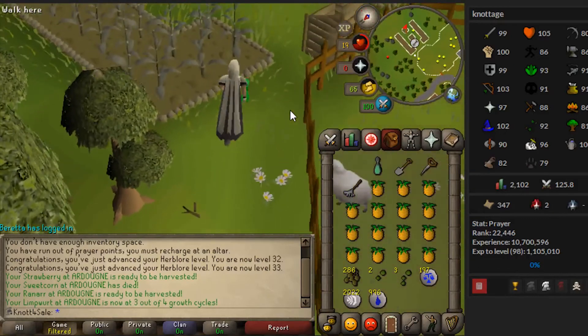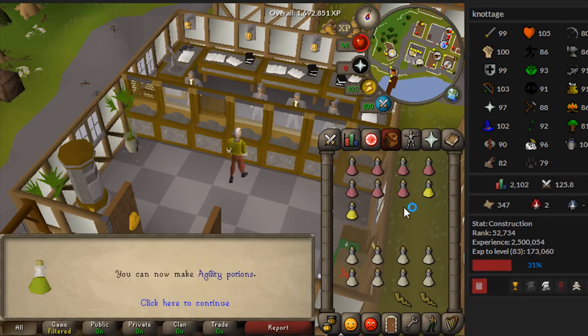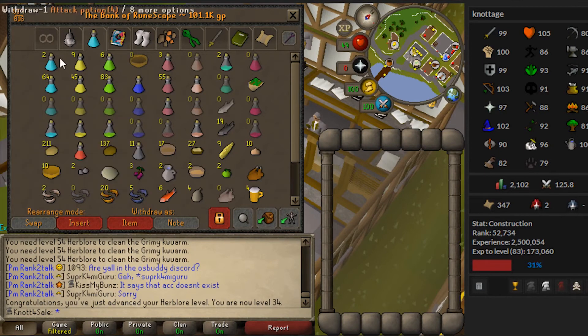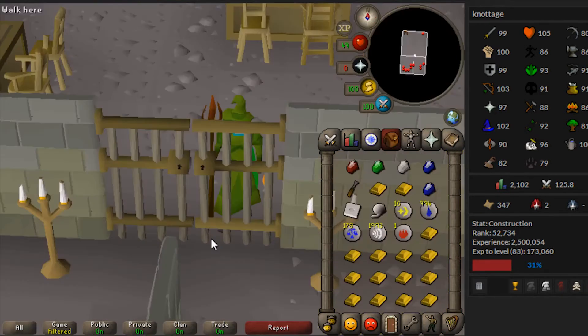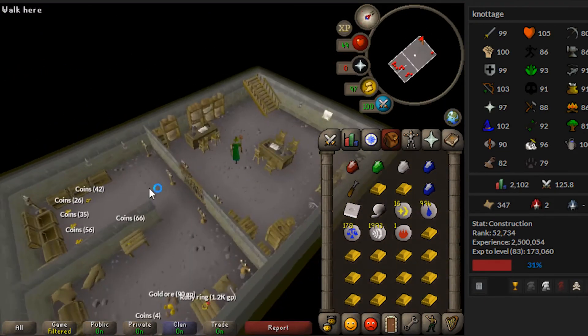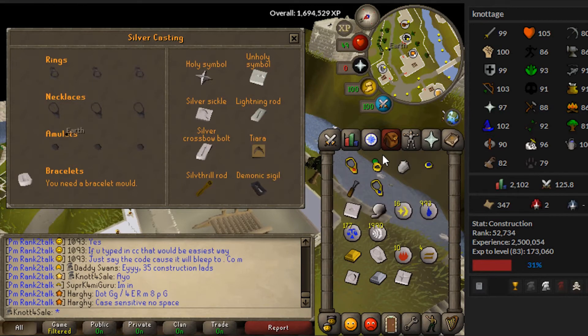Got 32 and 33 herblore. One more quick farm run - last of the limpwurts, tarromin, and marrentill. Then going to try to get a mithril grapple for Ardy medium diaries. Did more herblore - more energy potions, more strength potions, and now I can make agility potions! I'm one limpwurt short but won't waste time getting just one. Pots tab check: 65 attack pots, 45 strength pots, 85 anti-poisons, 55 energy potions. Didn't quite make it to prayer pots yet.